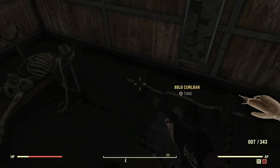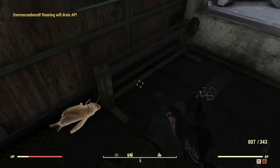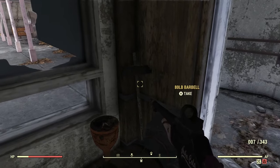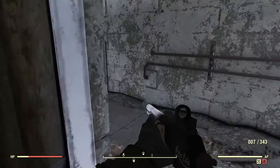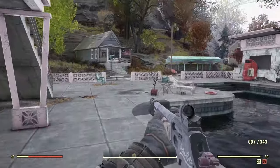You're going to pick up around six weights and also get a little dumbbell, then one more just there. Once you've picked all of that up, loot everything else nearby — there are some more paint cans and stuff like that you can use that can also help you with lead.